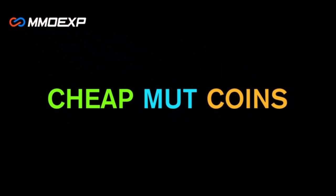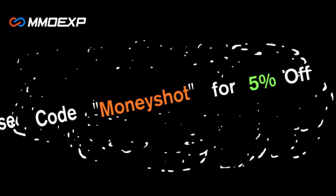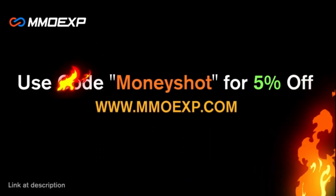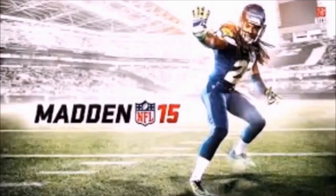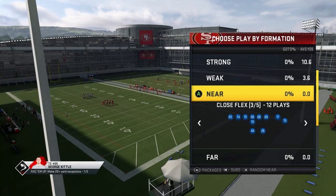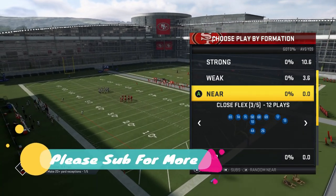Need some fast, cheap, reliable Madden coins? Go to mmoxp.com and use discount code 'money shot' for 5% off your order — link in the description below. Welcome back YouTubers and Madden fans, this is Mad Money Shot sniffing up the Madden cheese.